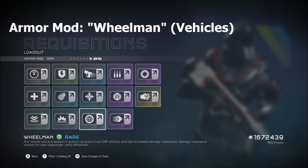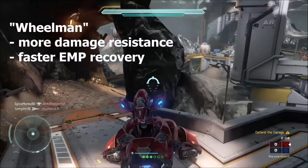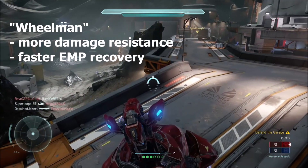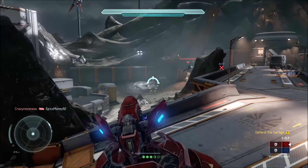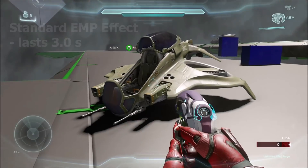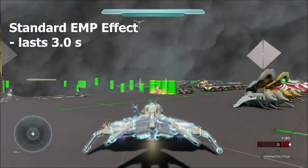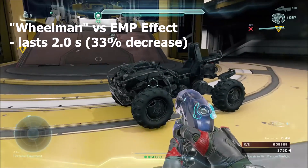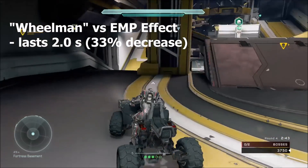Next we have the best armor mod for vehicles: Wheelman. It boosts your damage resistance and gives you faster EMP recovery. Wheelman also stacks, so the more people in your vehicle with this mod, the more damage resistance you gain. The standard EMP effect lasts about 3.0 seconds, but with Wheelman it's reduced to 2.0 seconds — a 33% decrease that could be the difference between life and death in your vehicle.